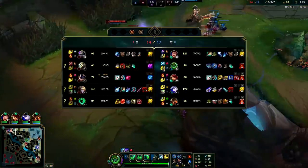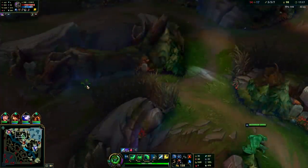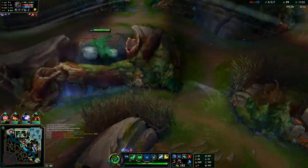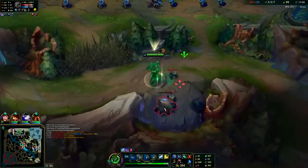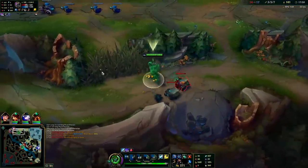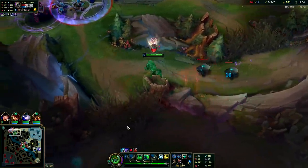Looks like Nasus is shoving it up - he has nearly 300 Q farm. The enemies are laying so many wards. I'll give them props - the amount of wards they've laid this game has been impressive. Where they've been putting them has all been high value. Big props.